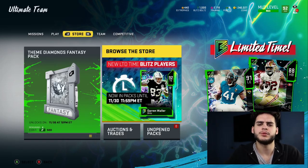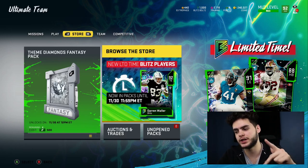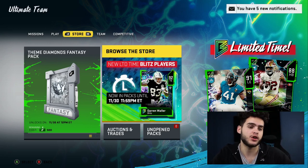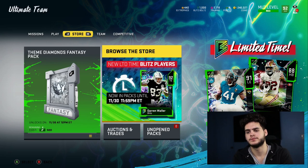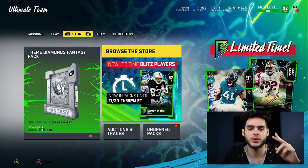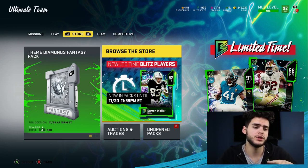Hey, what's going on everybody? It's Poodle, back with another Madden Ultimate Team video guide. Today we got the brand new NFL 100 players. Last night they dropped LT, Alan Page, Deacon Jones, and Bobby Bell — all four of them after the NFL 100 picks. But I was not home, so I sadly missed out. I did post this morning about 8 a.m., so go check that video out after this one. It was supposed to be a drop of seven, so they split it into two — four last night and three this morning.